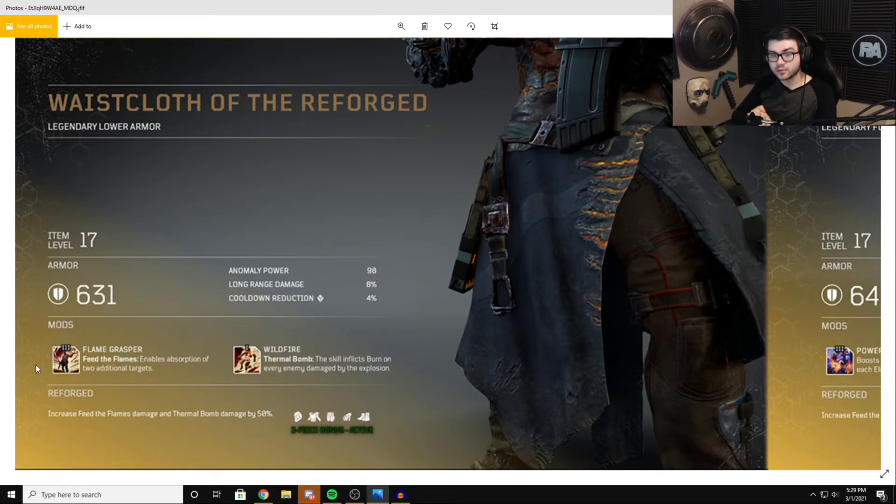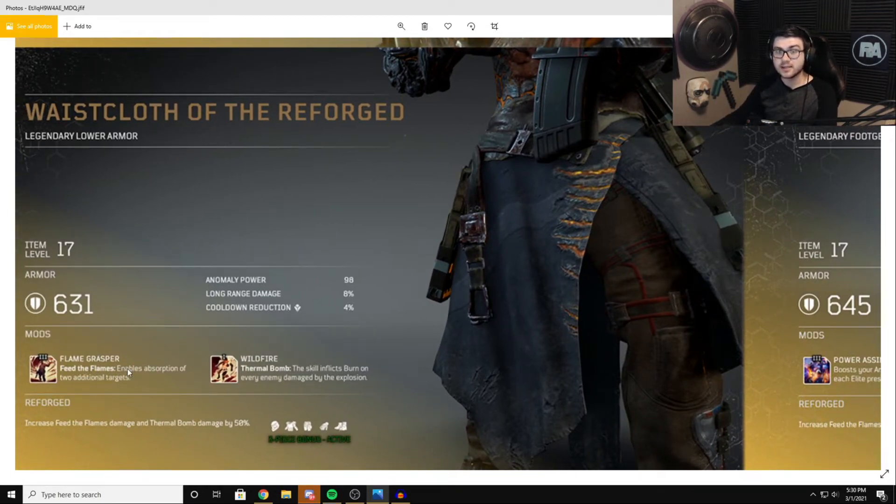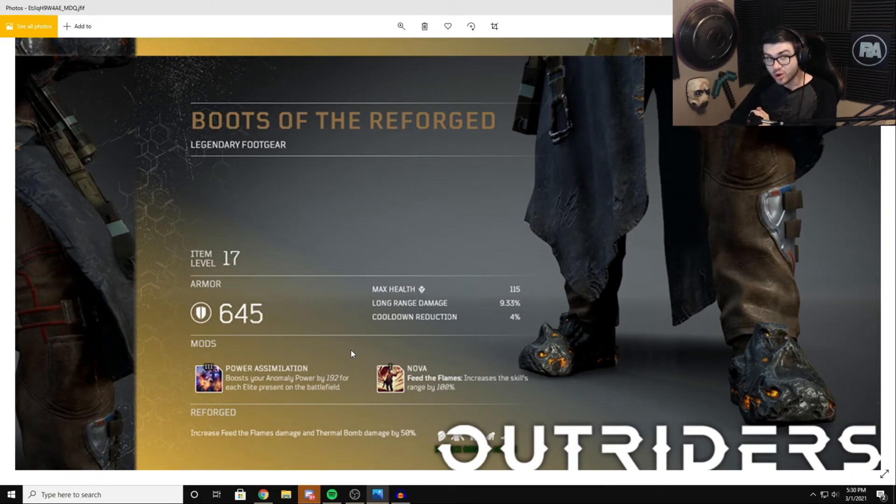The pants have Flame Grasper — Feed the Flames enables absorption of two additional targets — and Wildfire Thermal Bomb, which inflicts burn on every enemy damaged by the explosion. The pants are the weakest piece of the set since the Thermal Bomb is going to kill everything anyway rather than needing to apply burns. For the boots, Power Assimilation boosts your Anomaly Power by 192 for each Elite present on the battlefield — in higher world tiers with Elites everywhere, this is going to massively increase your Anomaly Power and you'll be obliterating everything. The boots also have Nova: Feed the Flames increases skill range by 100%, which you can swap out for something Thermal Bomb-specific.